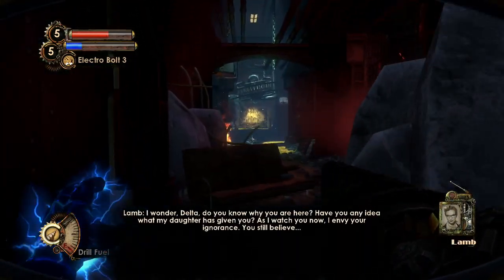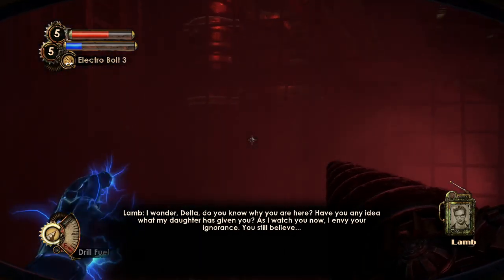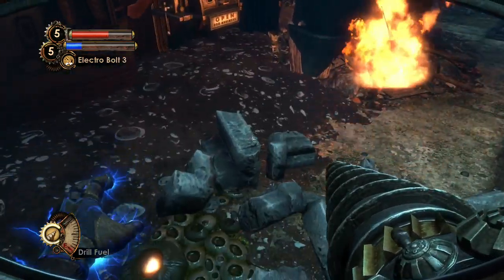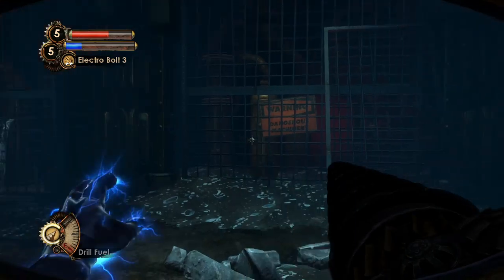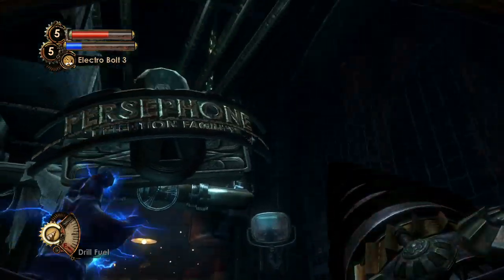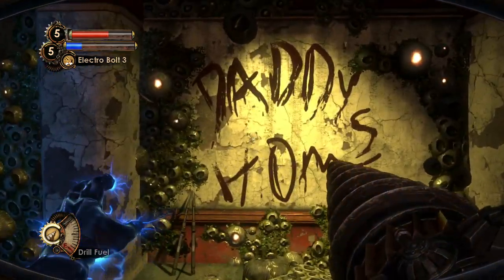'I wonder, Delta — do you know why you are here? Have you any idea what my daughter has given you? As I watch you now, I envy your ignorance. You still believe...' If you know — I'm just gonna buy the launcher clip size, don't really need any more weapon upgrades. As you know, the Bioshock series is known for its plot twists and we're getting pretty close to one. Not gonna spoil of course what that is. 'You still believe.' And then — 'Daddy, daddy's home!' Because yeah, we are home.